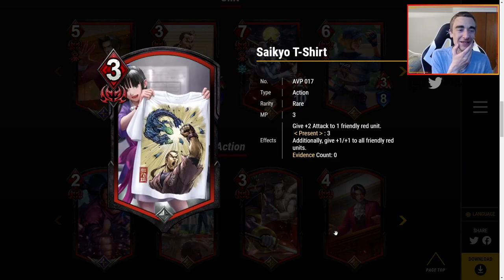This art looks like a t-shirt — feels like product placement, honestly. Anyways, three MP: give plus two attack to one friendly red unit. Three MP for plus two attack — I'm off that. However, present three: additionally give plus one, plus one to all friendly red units. In a mono-red deck with Rathalos or a GDI list, this could actually shine. You have to make sure you can present three though, because if you can't, there are way better ways to get plus two attack usually at two MP. High upside, but the low ceiling is spending one extra MP for plus two attack.